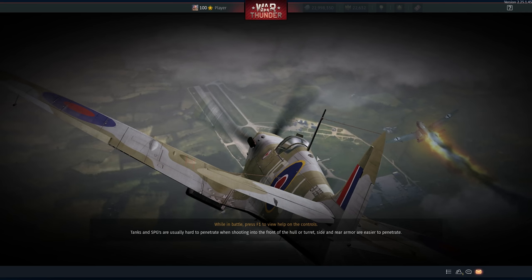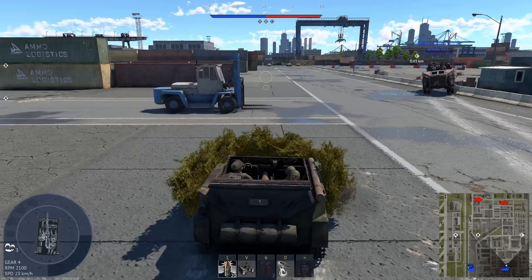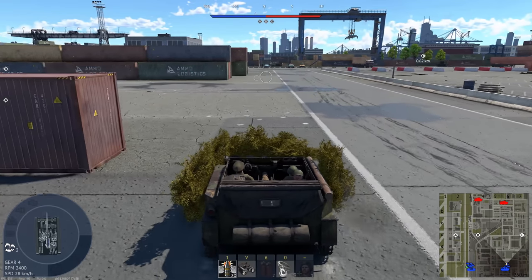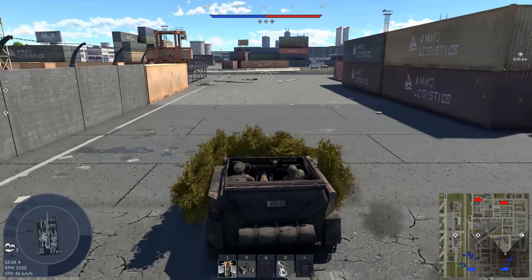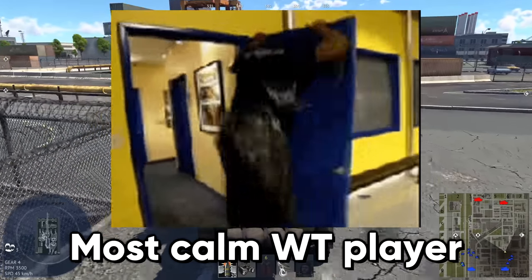Every single death but one has been to a plane. I just spawned an anti-air vehicle — yeah, it doesn't keep me from dying in the vehicle I actually want to play, does it? I thought this was going to be some stupid fun video, but I just end up dying to planes every time. People always say just hide from the planes — I did, he just waited for me. People are that vindictive.